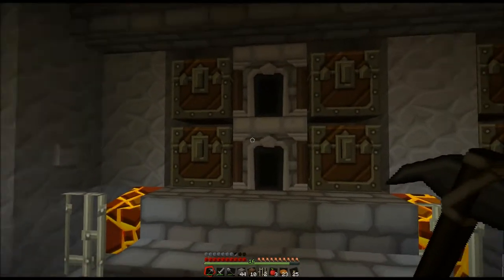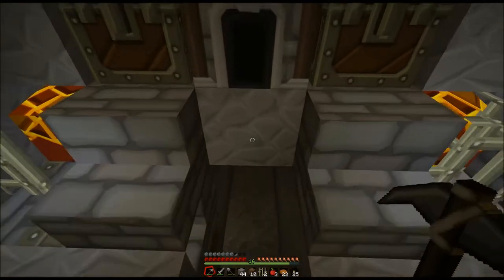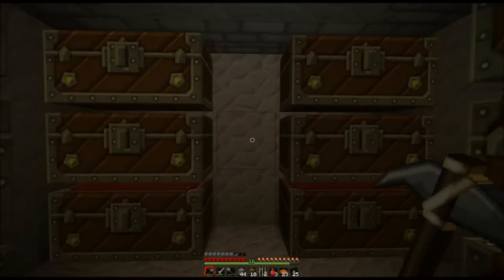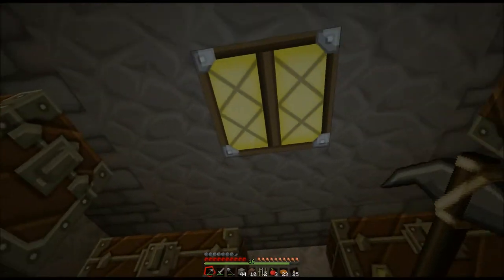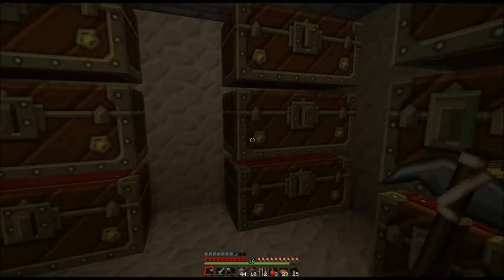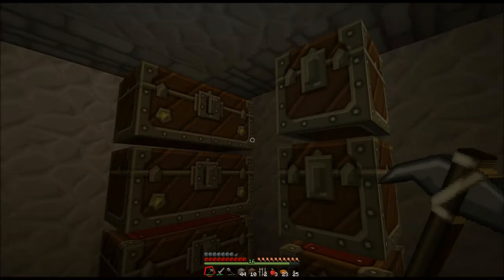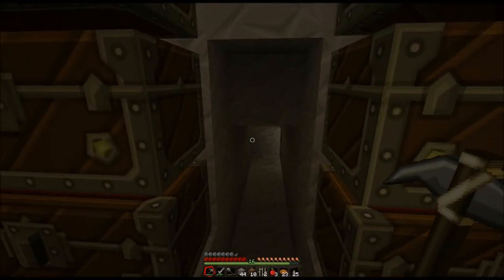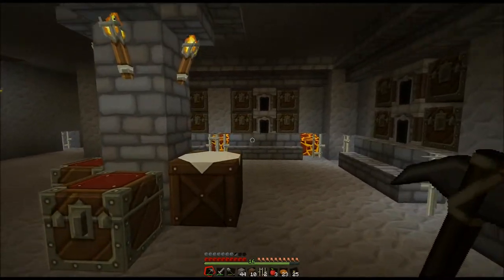Regular storage wall. Secret entrance to hidden storage room, equipped with a redstone lamp and mini chests. Now that we know exactly what we're going to be doing, let us make our way over to our test world and set this thing up. I'll see you guys over there.